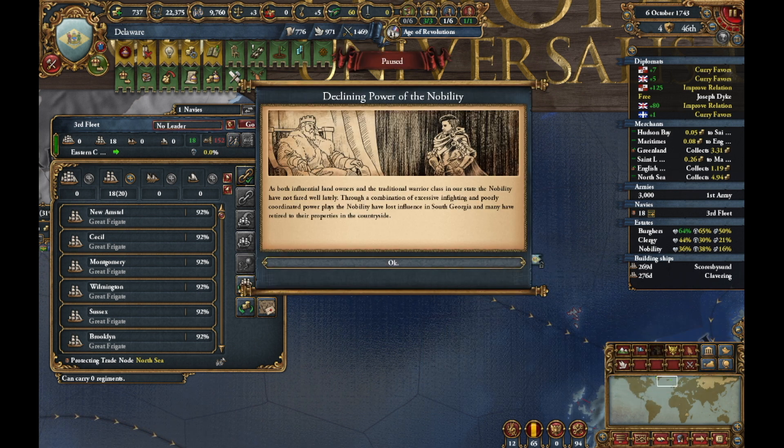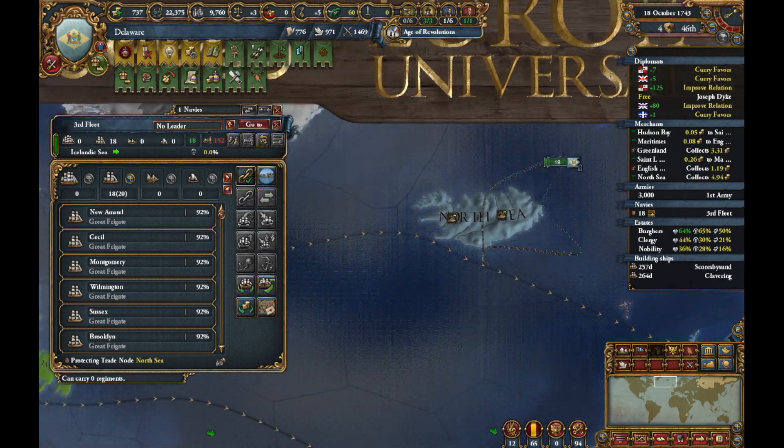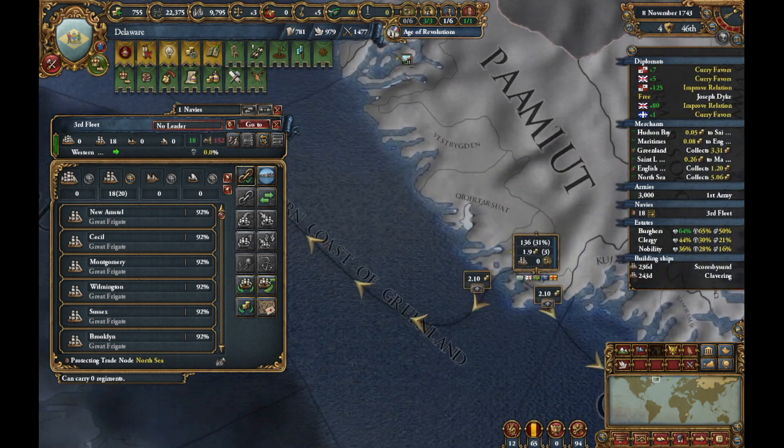Oh wait a minute — declining power of the nobility. Wait a minute, let's go back. Does this mean that it's going to be more than a thousand? I hope not — I don't want to spend any more than a thousand.